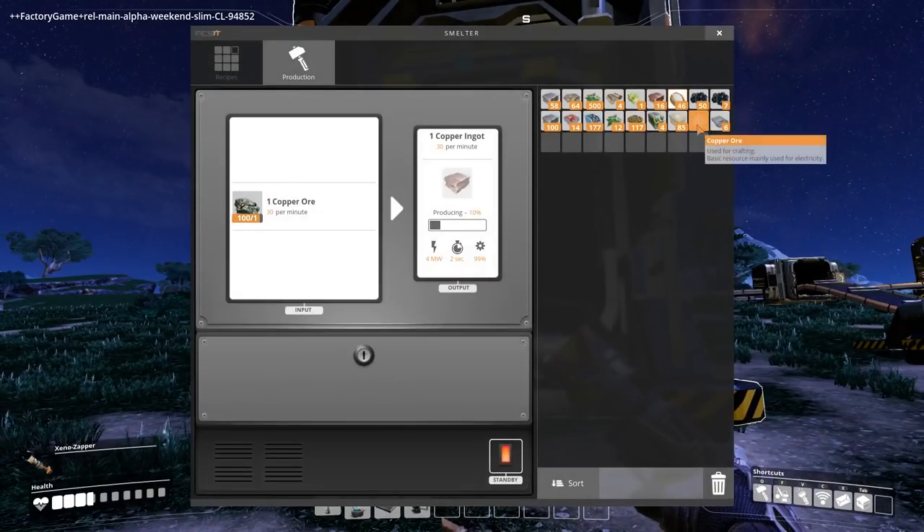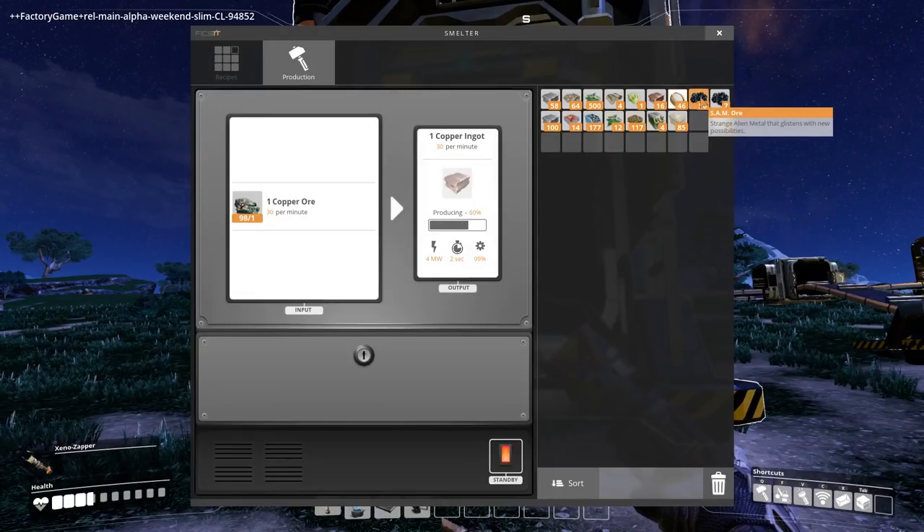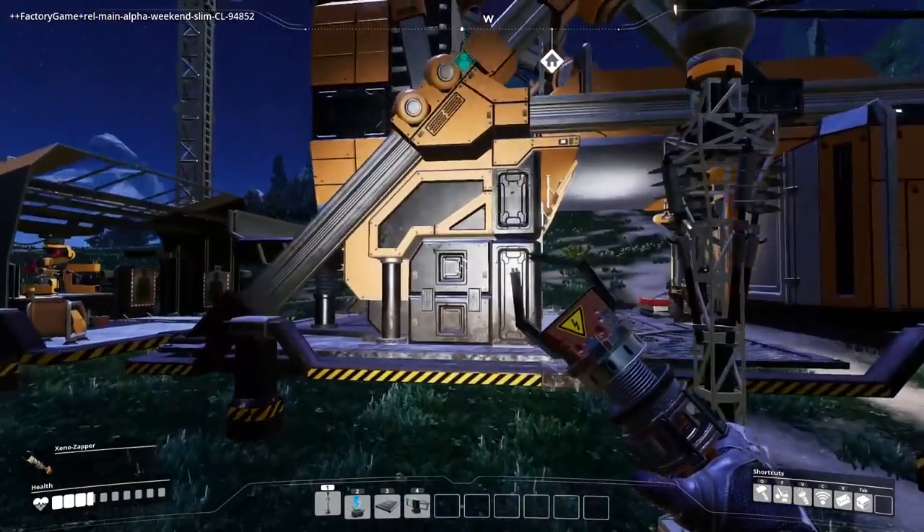I'm finally getting bored of having to get copper ore manually. Also, I was exploring for more mushrooms and I found some SAM ore — strange alien metal that glistens with new possibilities. Strange alien metal, very good. I have no idea what that is.